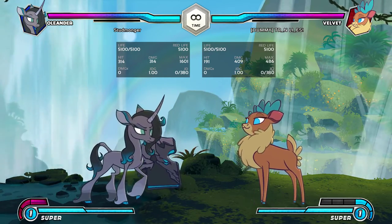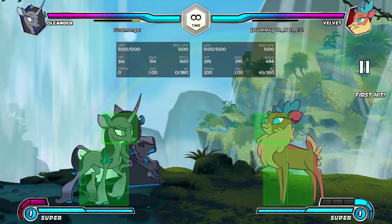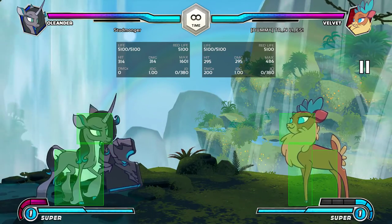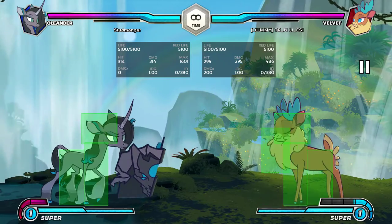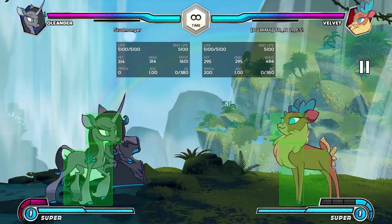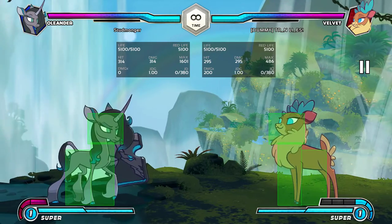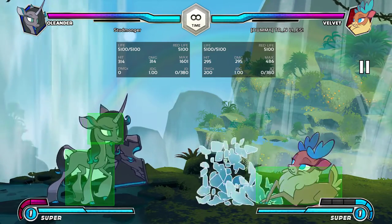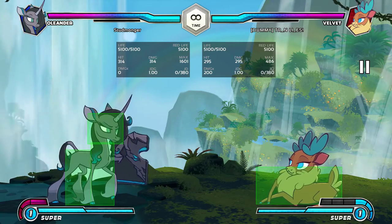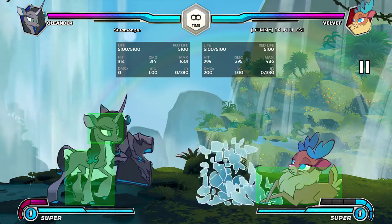Final note for Velvet — turning on hitboxes for this — is that she's got great anti-airs. She's got probably, if not the best, very close to one of the best 6As in the game. Look at that hitbox: it comes out super fast, goes super high, goes pretty far horizontal. It's just good. You're going to get hit by this in situations where you weren't even thinking about getting hit by an anti-air. And then she's got 2B — she gets a crouching hurtbox, and then a hitbox that goes about twice as high as that. You can't cross this up either because it's a 2 input, so that's pretty solid.